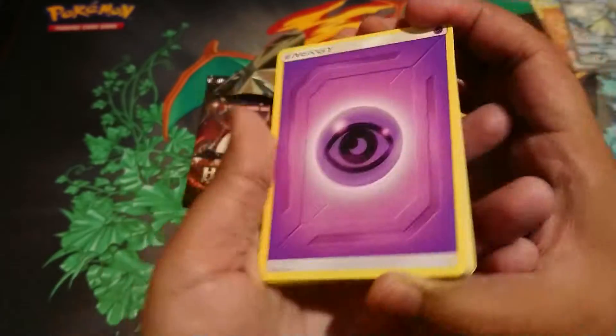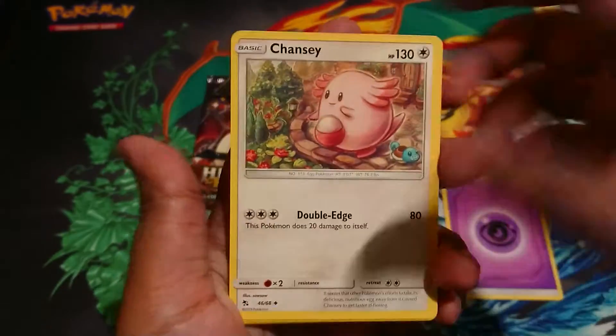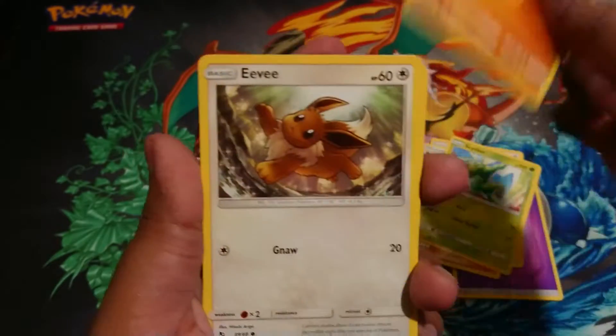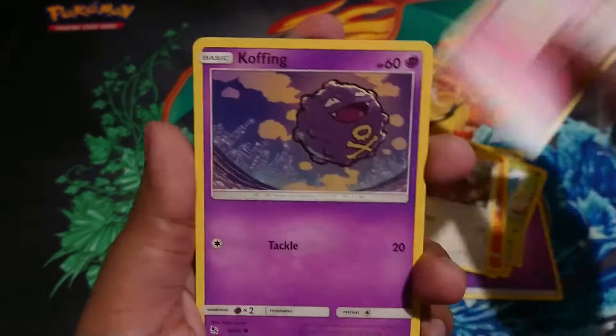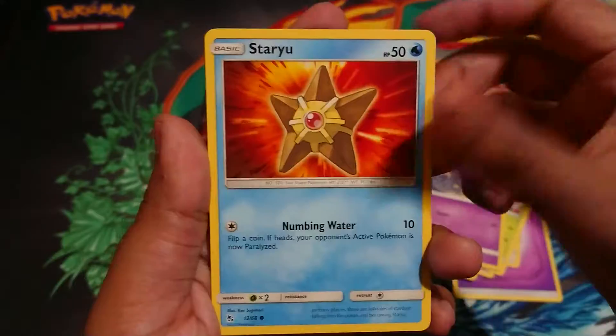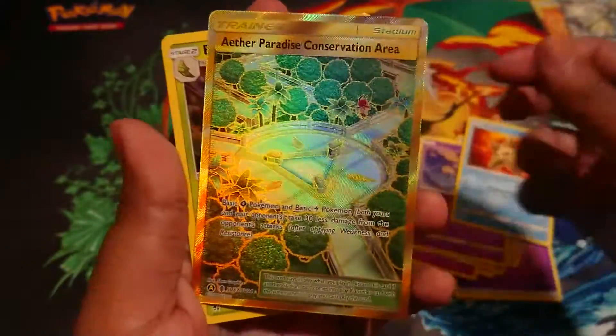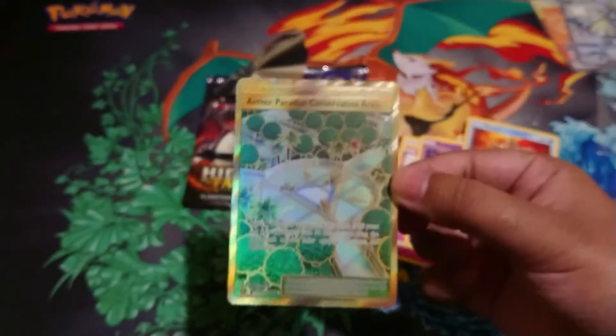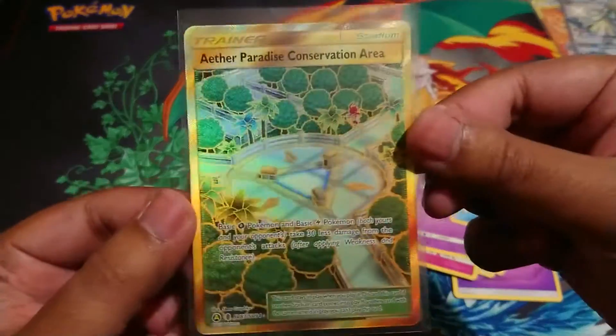Oh great, I barely get SV pulls like that and I don't think I've ever even seen that card in any old videos I've watched. Oh there we go — at least we've got something. Secret rare! Wow, I needed this as well. I got Brooklet Hill — I remember that from Hidden Fates base, I think Brooklet Hill's from the base set.